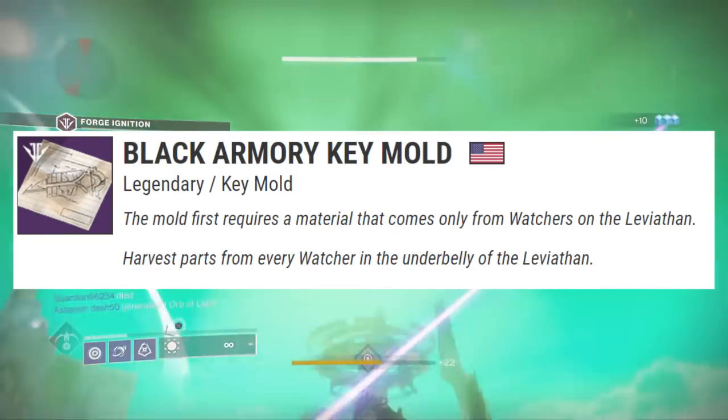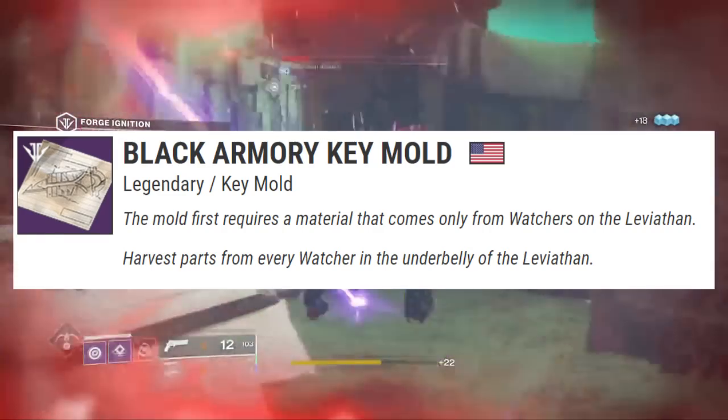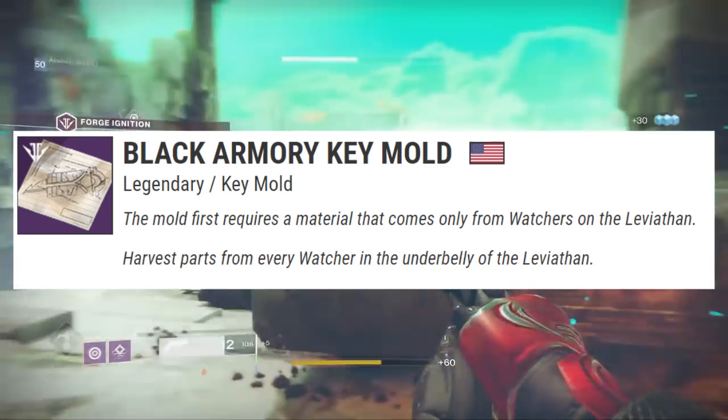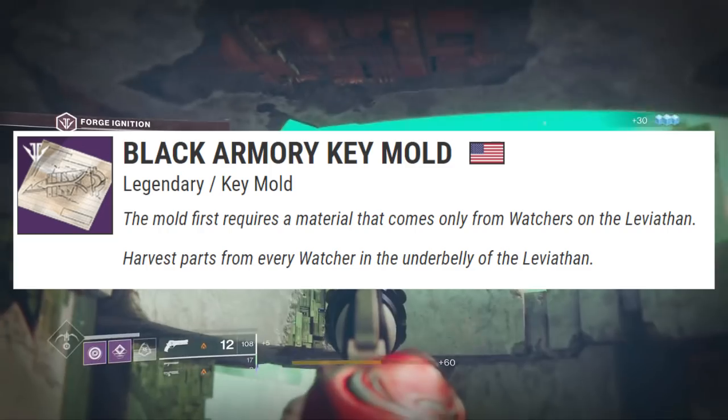This black armory key mold is going to have a few steps, one of them being killing the watchers on the Leviathan. The mold first requires a material that comes only from watchers on the Leviathan — harvest parts from every watcher in the underbelly of the Leviathan.